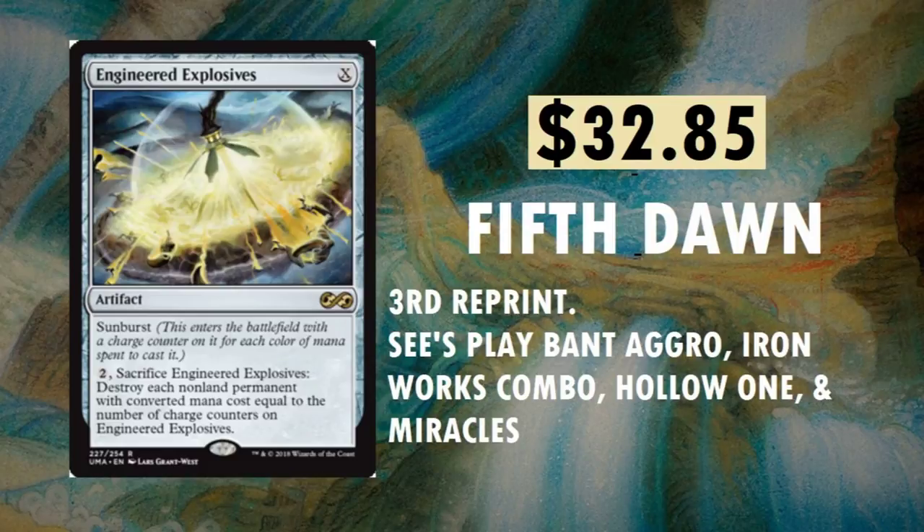Engineered Explosives — could be a sideboard card in quite a few decks. From Fifth Dawn, $32.85. It's got Sunburst — love the artwork on it. Sees play in Bant Aggro, Ironworks Combo (which is the most annoying deck in Modern, if you ask me), Hollow One, and Miracles. $32.85 — it was sitting around almost $80, and I think it was at $90 before the reprint. They needed that reprint and they got one.